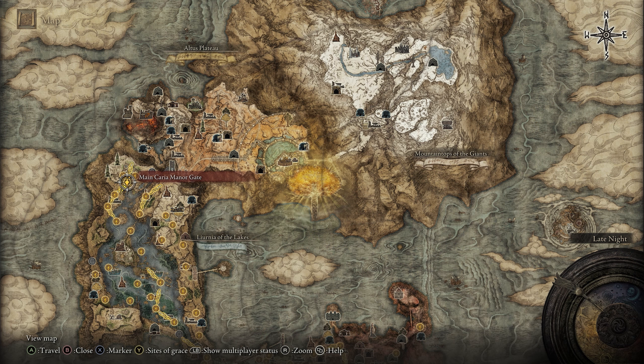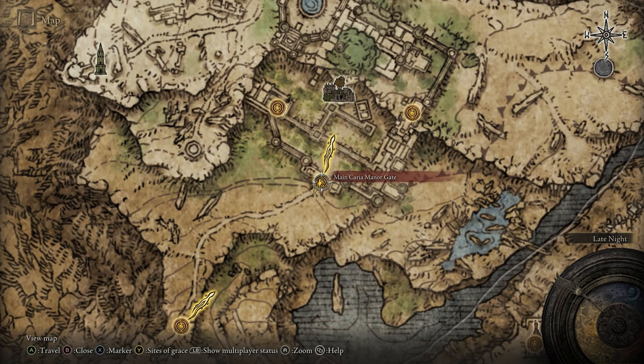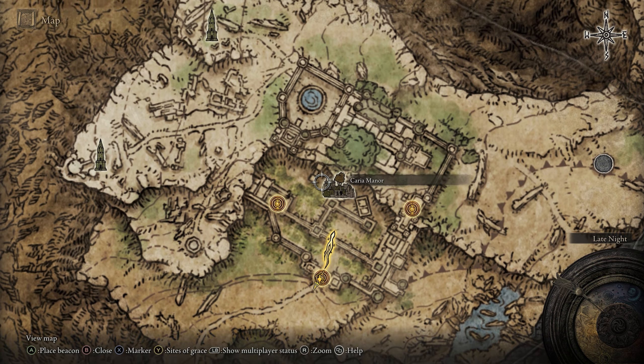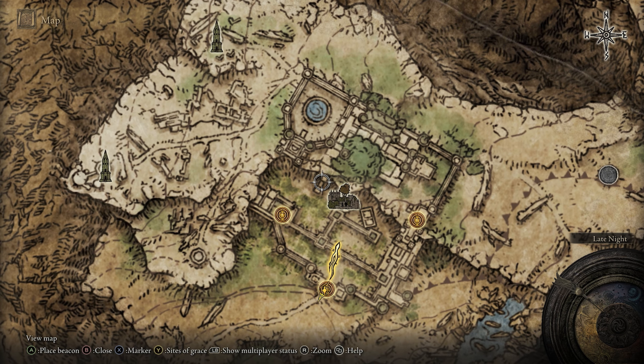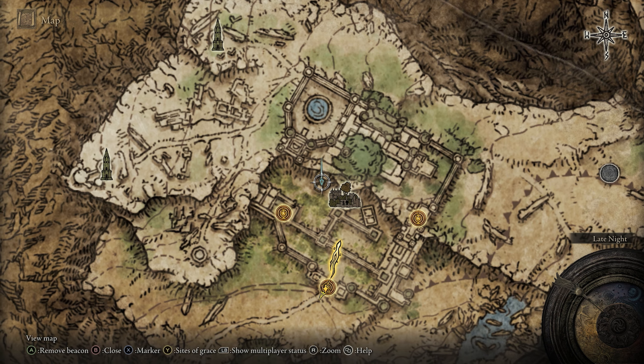This Ash of War can be found in the Karia Manor, located on the northern side of Liurnia of the Lakes. I highly recommend that you put down a marker in the exact location that you need to be, which is going to be just north of the main Gate Grace. There's a small bridge, and we're going to put down a marker right in the middle of it, because that is exactly where our Ash of War is.